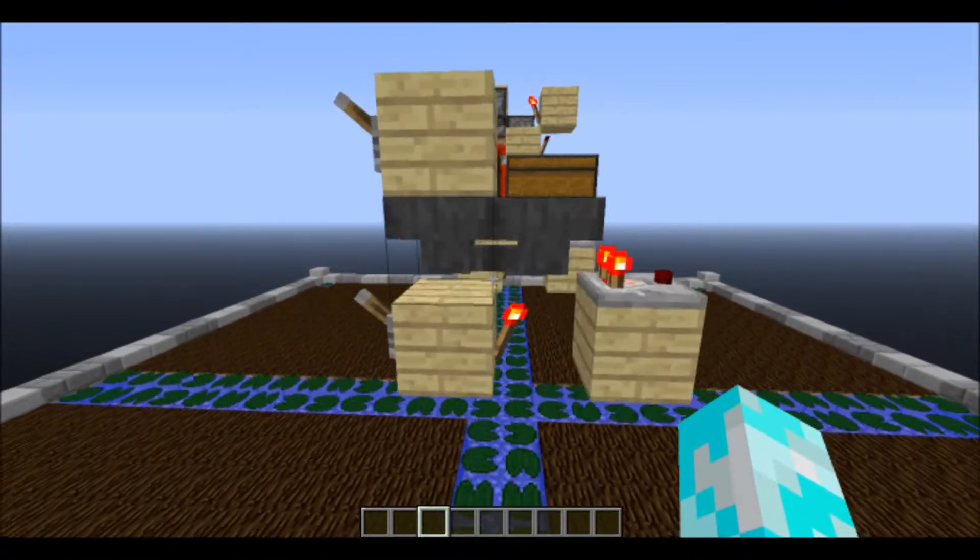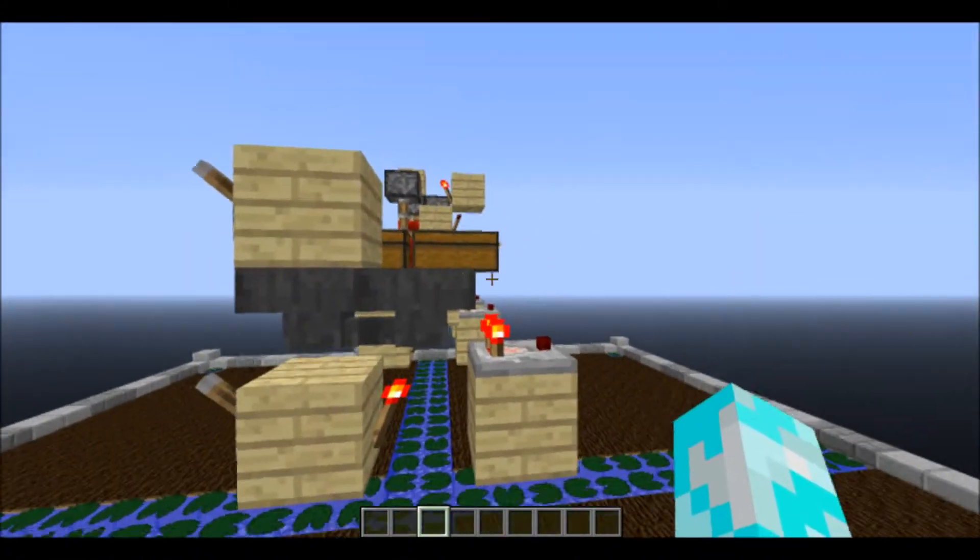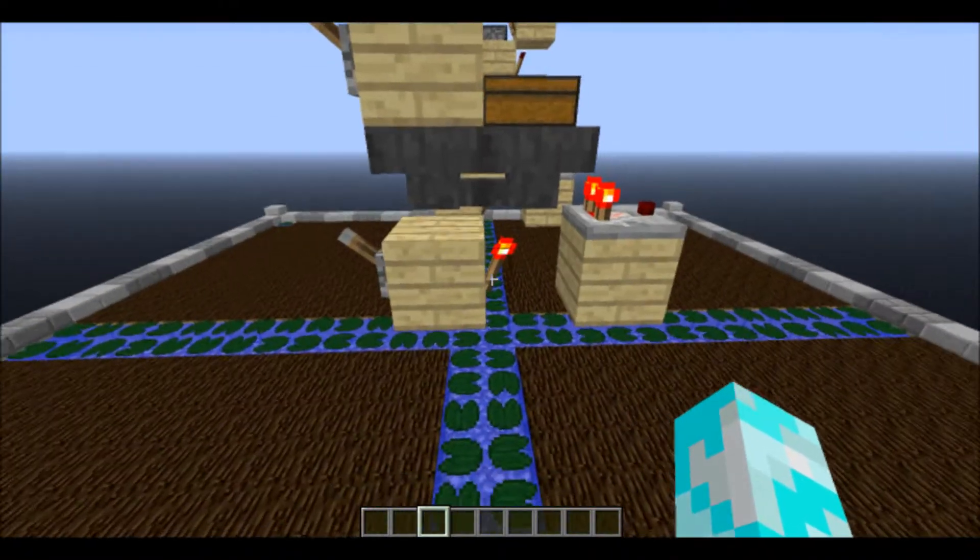This one is the smallest de-flipflop in Minecraft — just 9 blocks if you count the output, or 6 blocks if you don't.